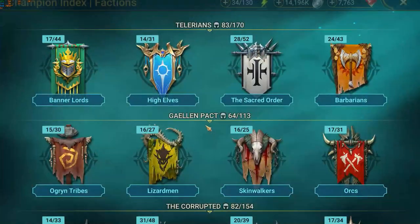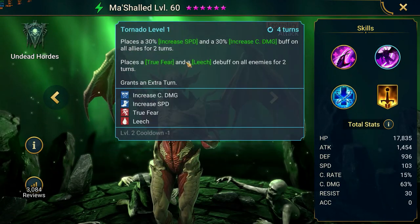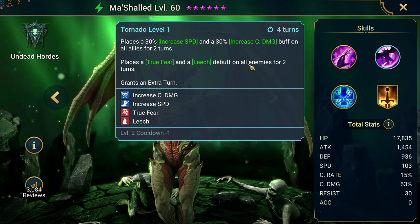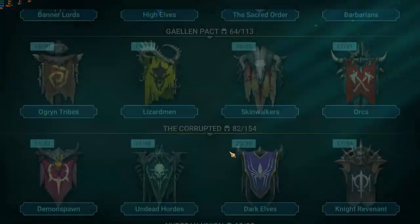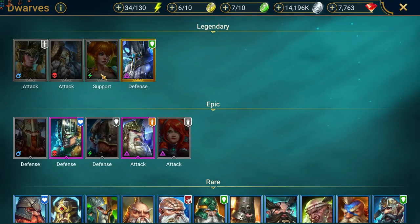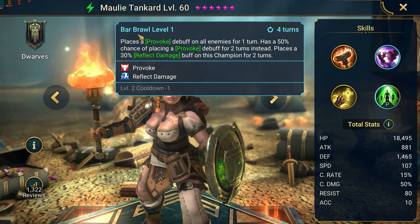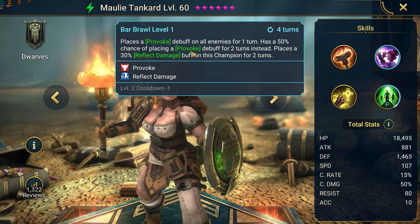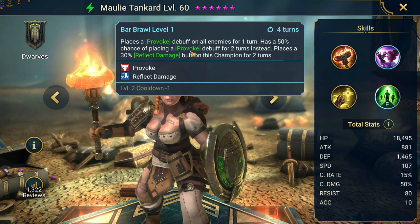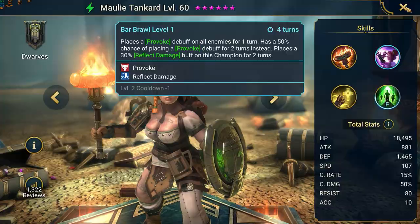Michael would be a great option — his skill is a place, no hit, even though it's spirit affinity. It's a true fear for two turns, really, really good. Another one I really like — wish I was able to fuse her — is Molly Tankard. Look at her base speed, this is perfect for a CC champion. It's a provoke, it's a place, it is always going to work, and it has a 50% chance of being for two turns. Almost better than Umbral in some sense because she is faster, but again it's a debuff so it can be blocked.